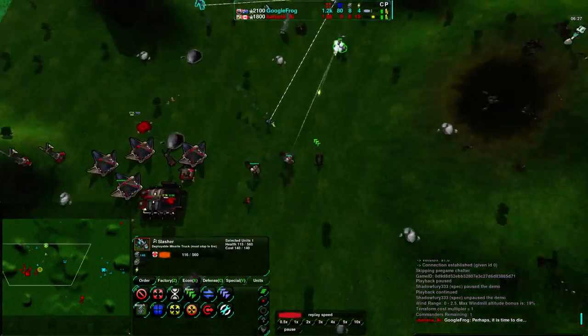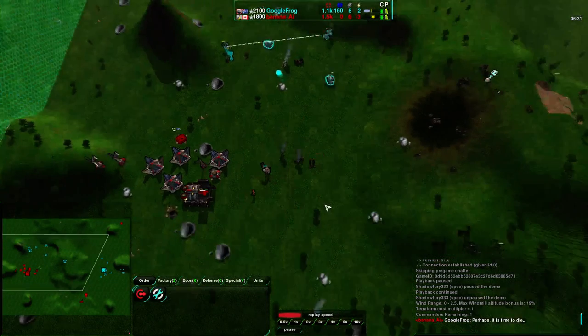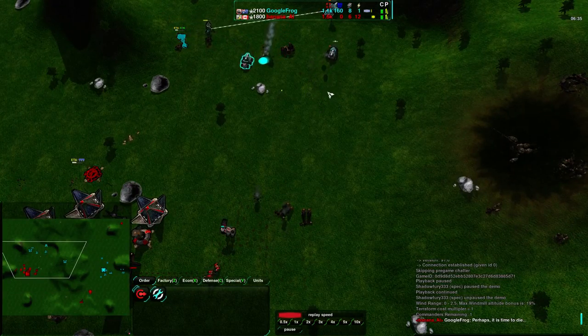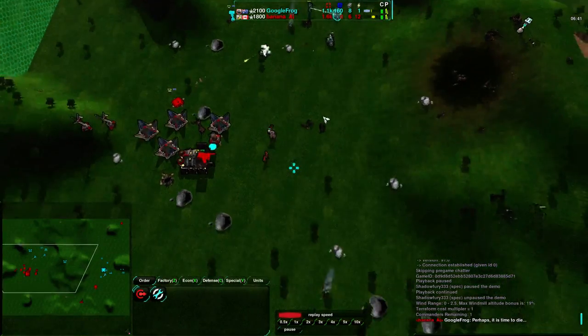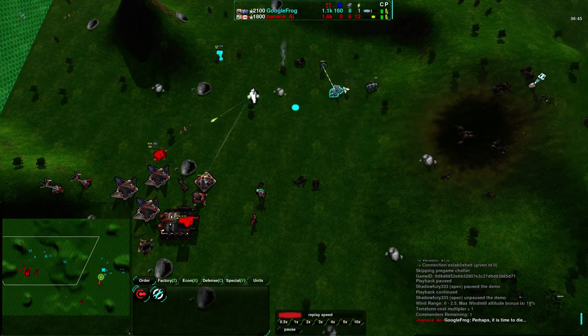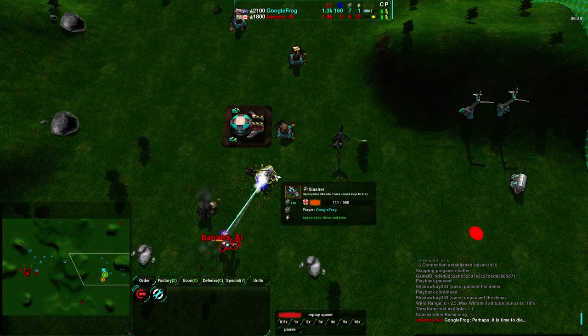Not sure why that was allowed to happen — possibly just automatic. They are set to hold position, so I'm not sure what happened there. Slashers getting into a better position, and the Rector is completely Google Frog's. Not really a big deal — he has a builder on hand, using it to repair. At the same time, Banana's commander is moving in to deal with the slashers, to deal with everything Google Frog has. Google Frog still has a really bad energy economy, so it's going to come down to this fight here.